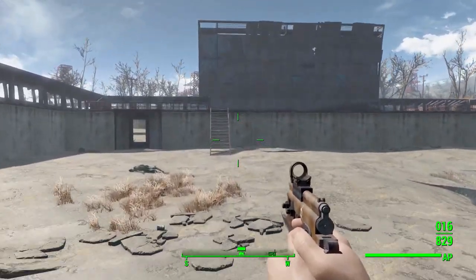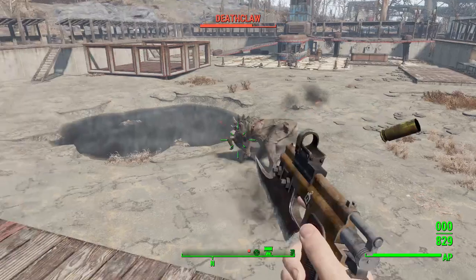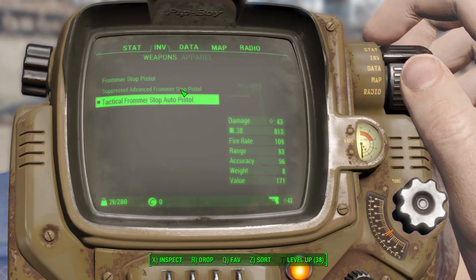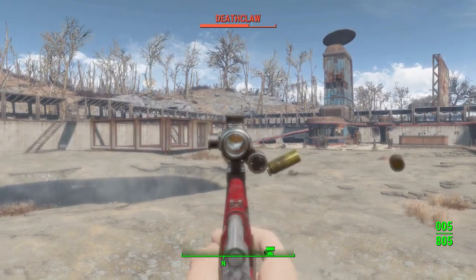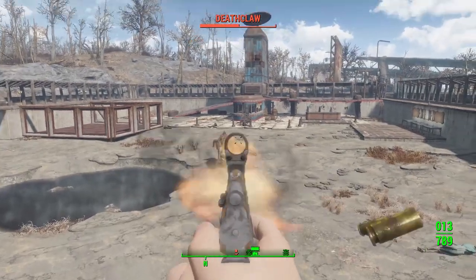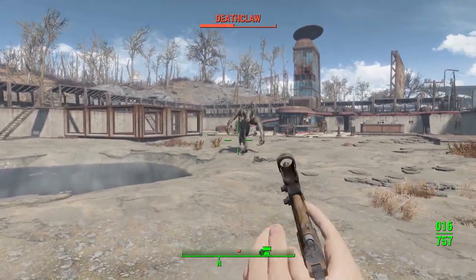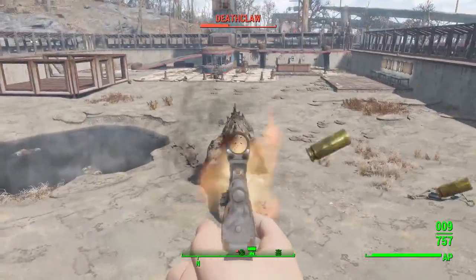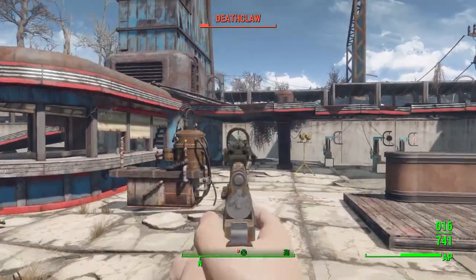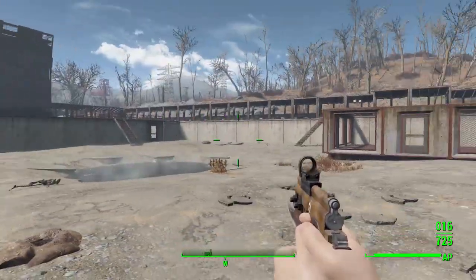Let's test it against a deathclaw. With the fully automatic version, that 43 damage — especially once you get shots on target — is not bad at all. Switching to the silenced variant for comparison, I need to wait for the deathclaw to get close. After a bit of maneuvering, the Frommer Stop Pistol takes down the deathclaw, finishing with a good blade slice for good measure.